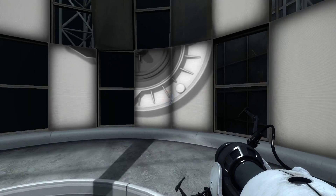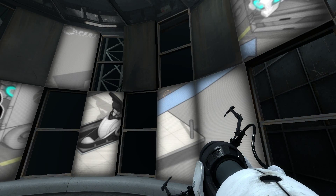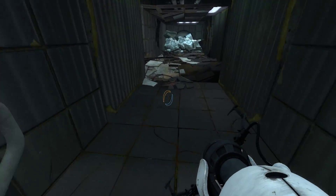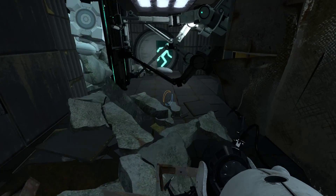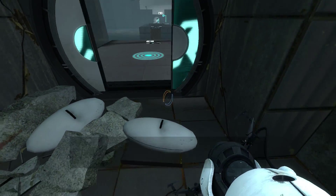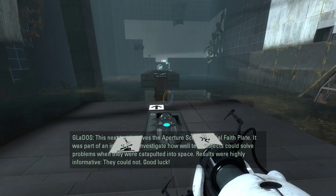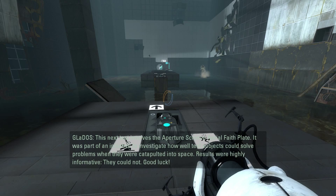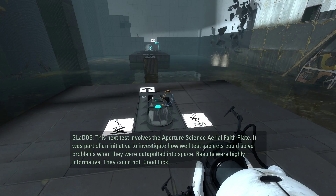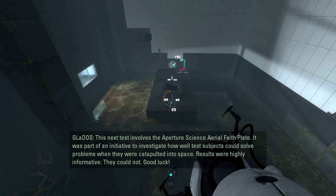So, pictures — springboards, huh? This next test involves the Aperture Science aerial phase plate. It was part of an initiative to investigate how well test subjects could solve problems when they were catapulted into space. Results were highly informative. They could not. Good luck.